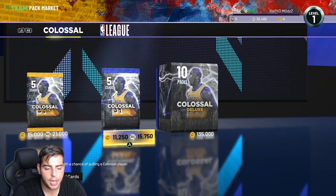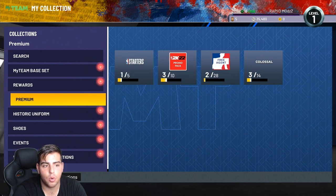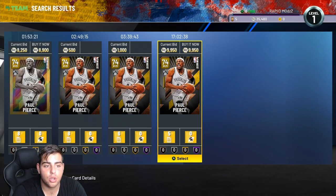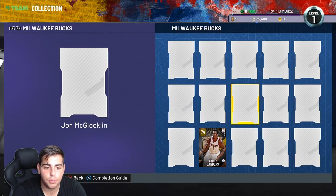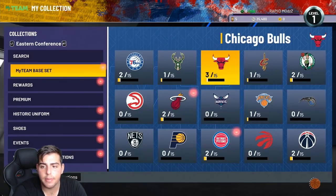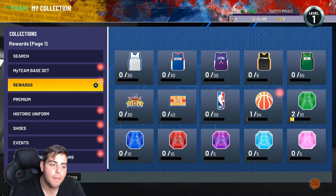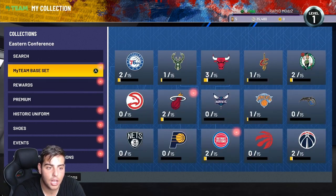I feel like the League Deluxe packs are pretty solid. Going over the Nets — Kevin Durant isn't even in here, which is very confusing. But some of these gold cards are going for 9K, 10K. This Giannis Sapphire is 15,000 MT. Michael Redd Emerald is 5K. In my opinion it's more worth pulling the League packs than any other packs. I did pop the Colossal packs — I didn't get a Diamond, didn't get an Amethyst, and I lost 100K. Then I opened up one My Team base set and pulled a card I sold for 3,000 MT. So it does add up.